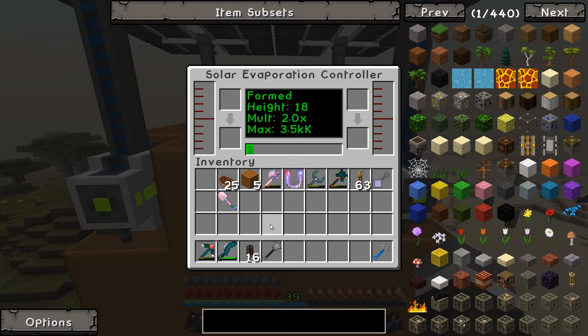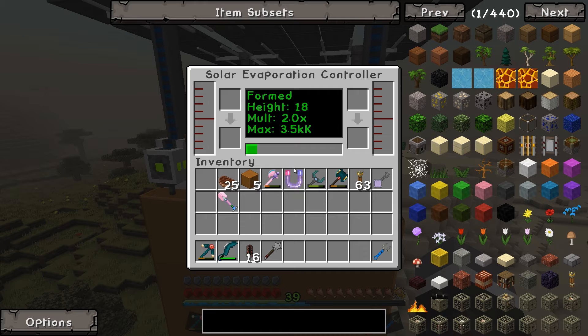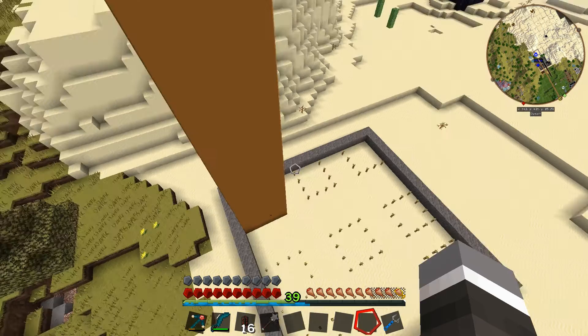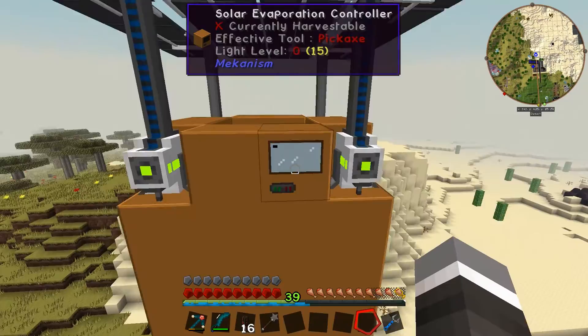We click on the controller and we have a solar evaporation tower! The multiplier is two, which is the maximum — fan-freaking-tastic — and it is building up heat. We need to fill it with water next. It's producing at maximum speed. The only downside is we have a night cycle, so nights will be our downfall. We can fix that by having bulk storage for the brine and lithium to use at nighttime.